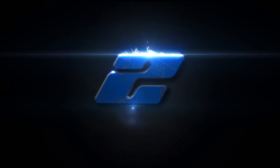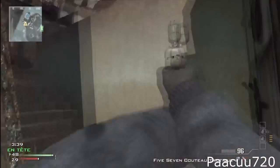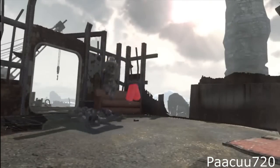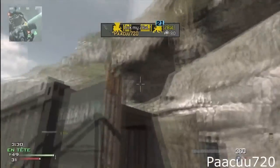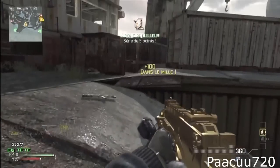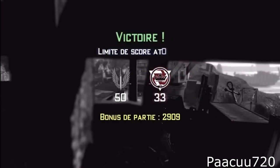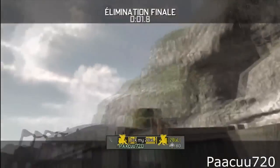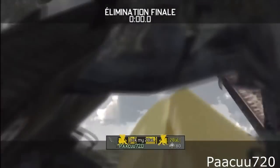Coming in at number 2 we have Pakau 720. Pakau getting dropped there by a naughty corner camper but he's got something for that camper — a little spin and boom! Get down son. And it's for the win too. So let's see that on the winning killcam. Lovely jump off the clip, lovely spin and you're going to take this in the face son. Goodbye.